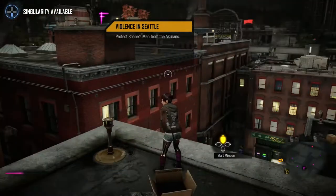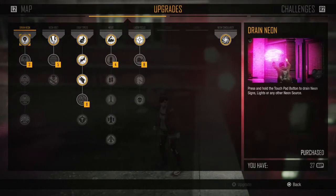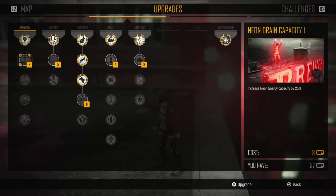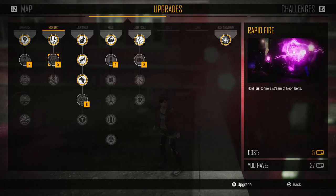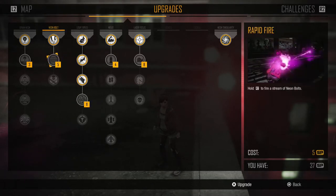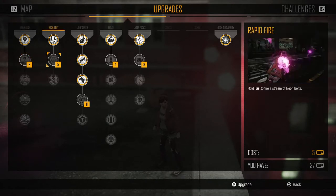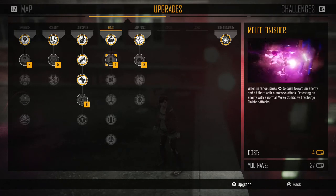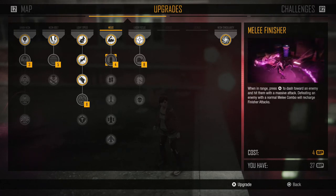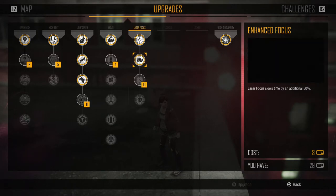So we're going to start this mission, but before we do, I just spent about 20 minutes collecting neon power upgrade collectibles. I've got 37 skill points to spend right now. We can increase neon capacity, do machine gun bullet shots, a rocket melee finisher with a massive kick, or slow time down. I'm going to slow time down more so we can get precise shots in.